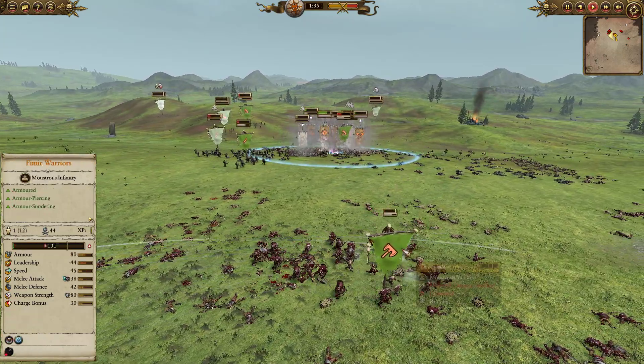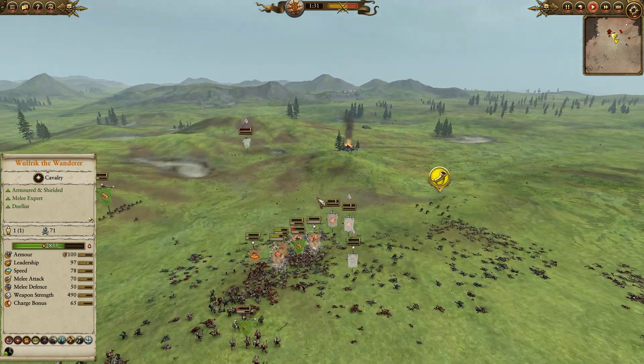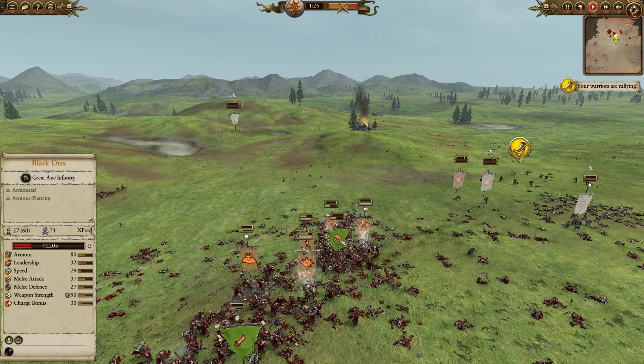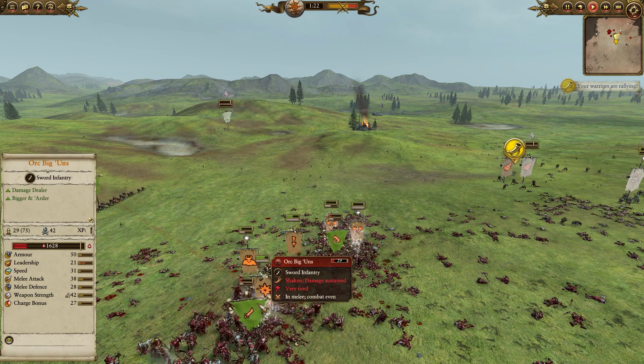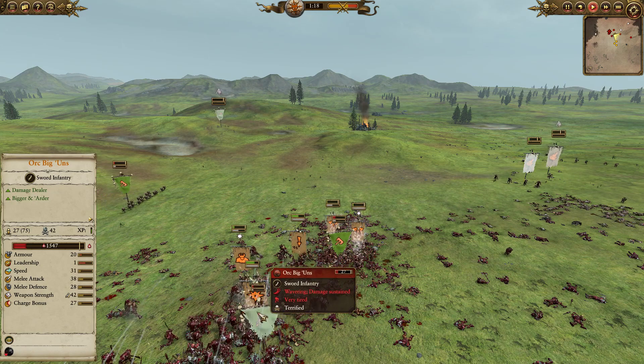My opponent completely routes the Fimir here, so they get dumpstered. You can see my Skin Wolves there routing off the field, so much of my army here is completely falling apart. But the Berserkers are staying in and fighting. You can see the Black Orcs here getting debuffed constantly by the Fimir. We've got Wolfric in there sliding it out — Wolfric can do a lot of damage. He's more of a duelist, but he'll chop through Orc units pretty good.